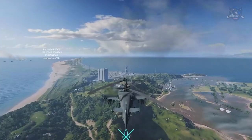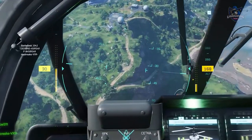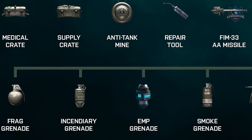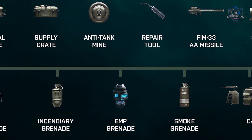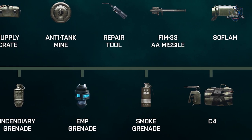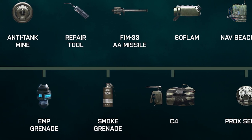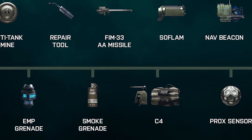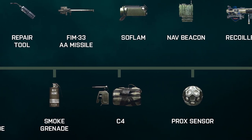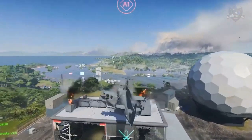Next, a quick look at the known gadgets available in Battlefield 2042 — not confirmed as the only gadgets, just the ones we know so far. The gadgets include the medical crate, supply crate, anti-tank mine, repair tool, the FEM33AA missile, SOFAM which is kind of like a mortar, the navigation beacon, and the recoil is M5. There's also another choice of gadgets that include the frag grenade, incendiary, EMP, smoke grenade, C4, and the proximity sensor, and more could still be added to that list.